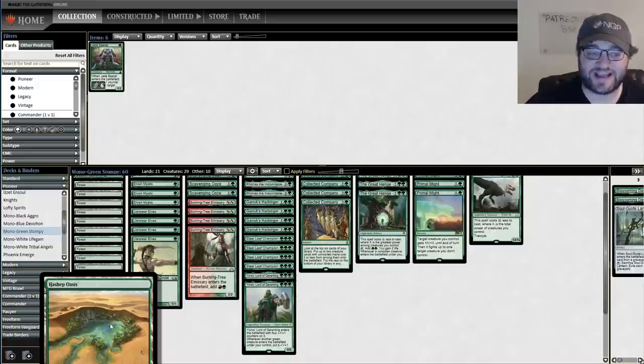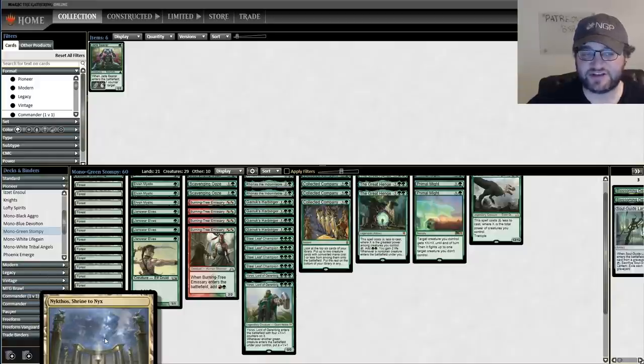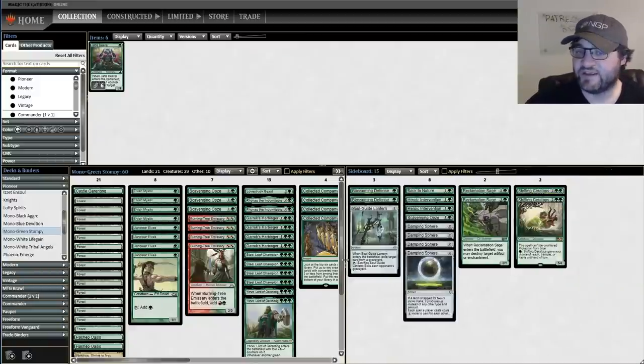There's a little bit of spice - we get the Hashep Oases that can pump things, Nykthos to make a bunch of extra mana with all this devotion, and there's a Castle Garenbrig in there. The sideboard is fairly straightforward: Damping Spheres and Blossoming Defenses.